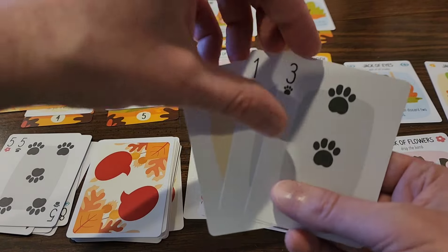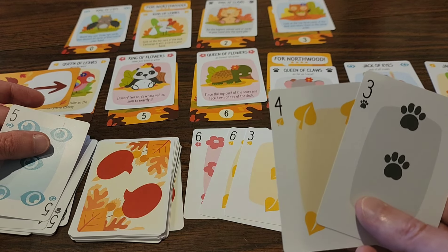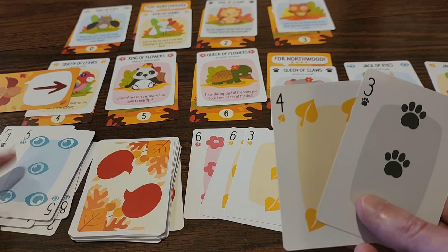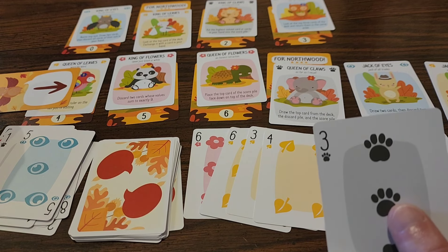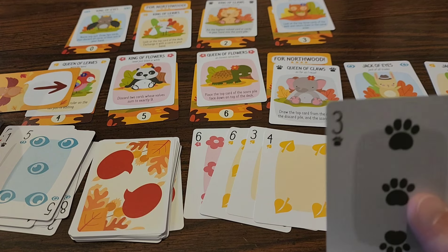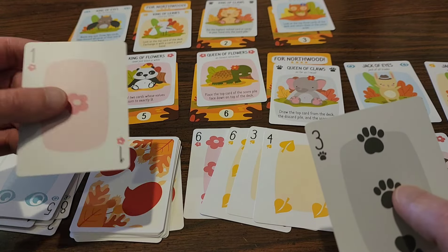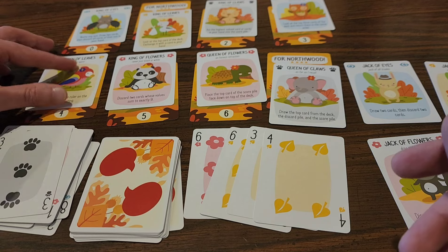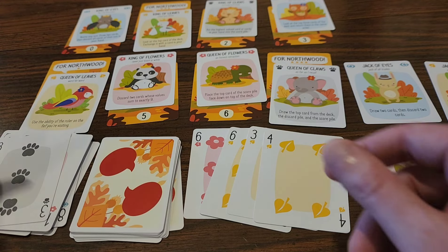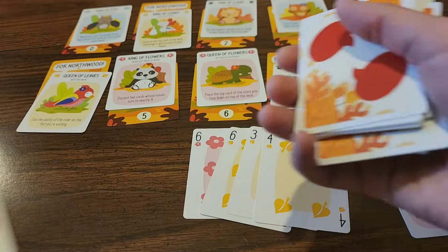I lose the one on the five. Now because I don't have any eye cards I can play my four, which gives me what I need. The only way I could lose this particular round is if I get a one or two of claws. Fingers crossed — perfect! Because it's a flower card, and it's not a trump, I get to discard it. We have won the queen of leaves — For Northwood! And I get one more victory point. We're off to a really good, auspicious start.